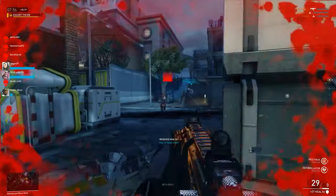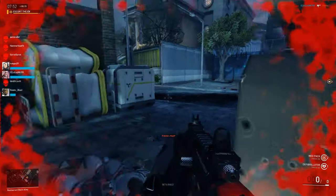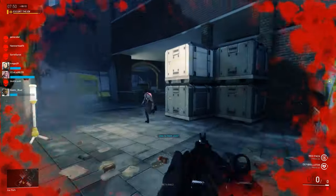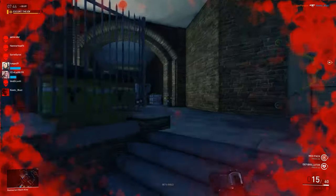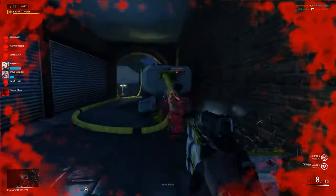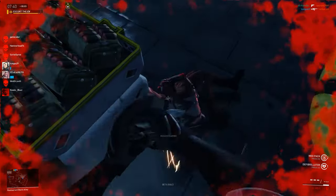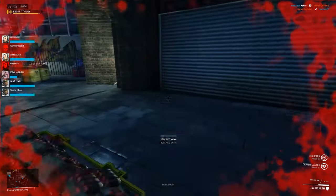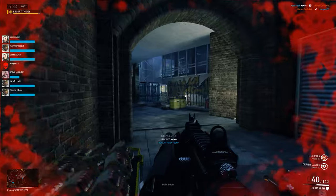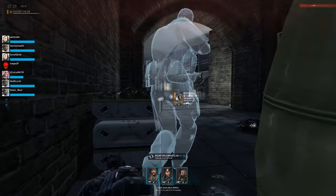Lots of medics coming out now. They've unlocked the defibs so they're starting to come out and revive your team. Once you actually get shot like that you can stay alive for about 15 seconds, giving the medics a chance to revive you. Or if you get shot while you're on the ground, then that's it — you're out and you have to wait for the next wave of people to come in.